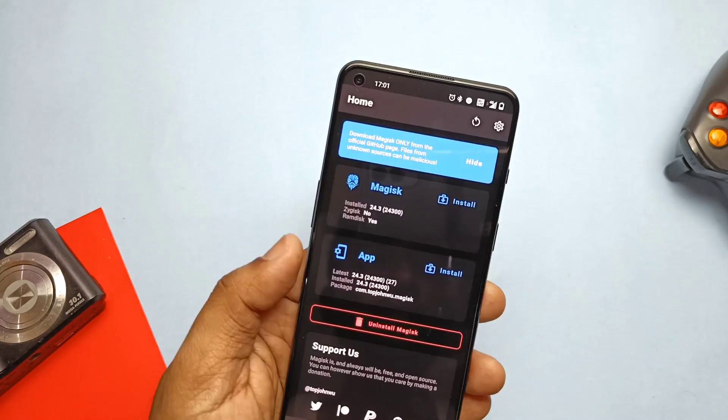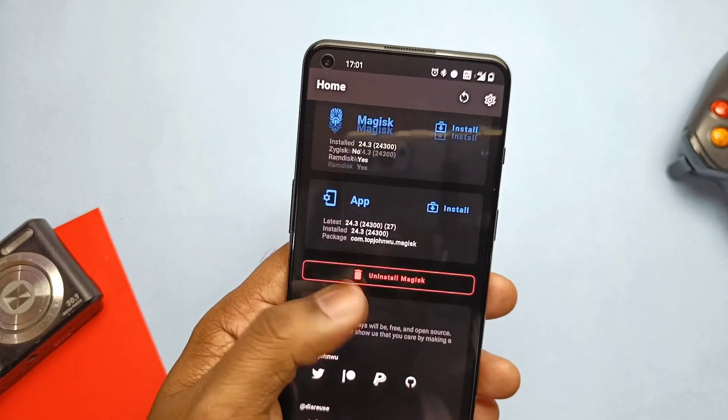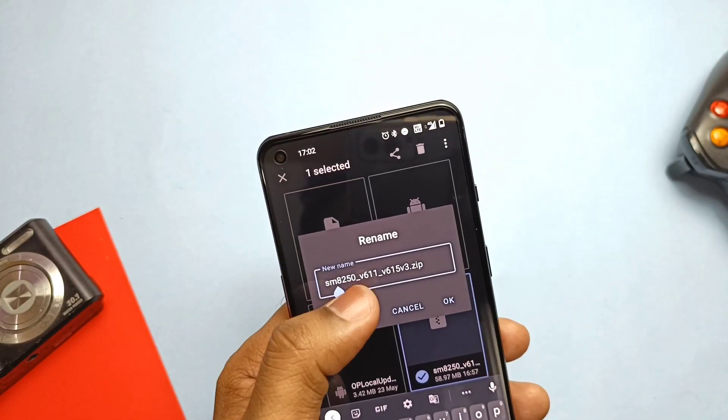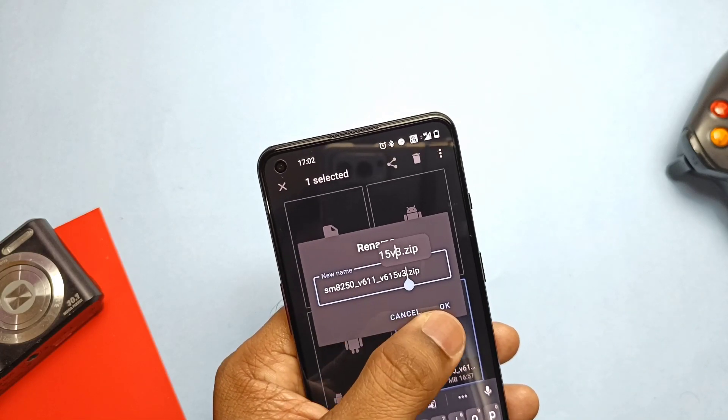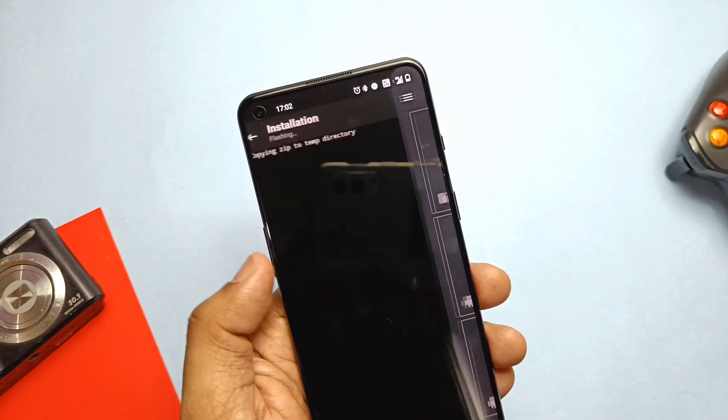Remember, you must be rooted with Magisk on your device. If you are using the 9RT, the link for root and TWRP is given in the card on the right side. Now download this zip file — the link is given in the video description — and flash it via the Magisk application.